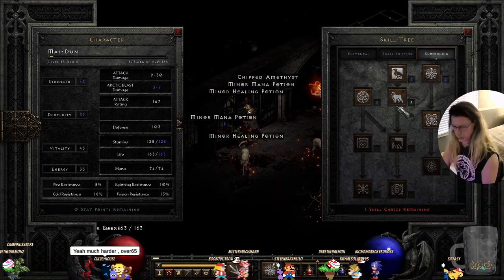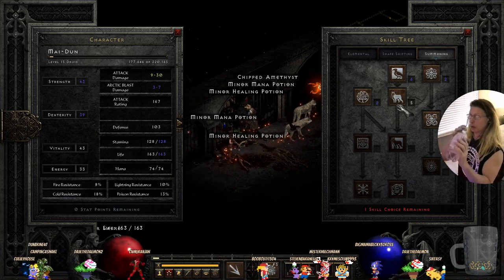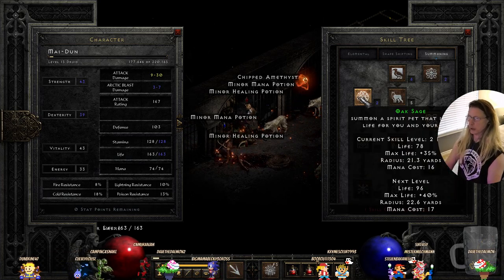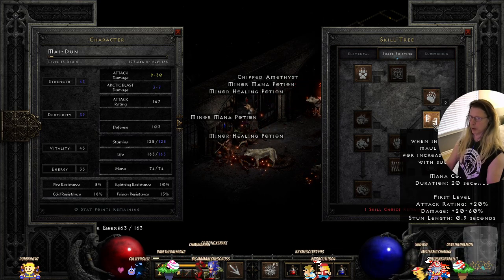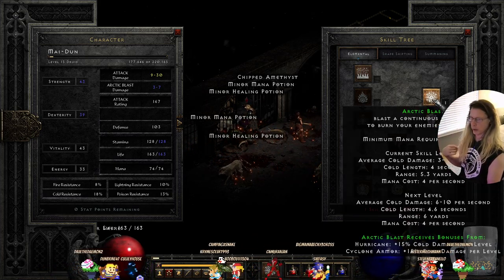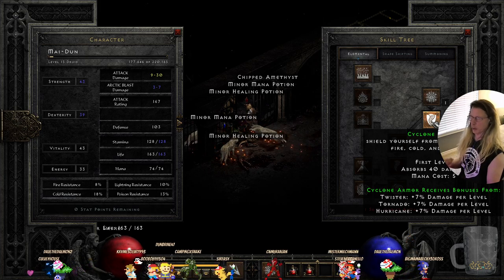A lot of seniors will already have Social Security and some pension, and then they'll also invest money. We don't have anything new over there yet. We do have Maul, where we can maul people. We have Cyclone Armor now, or we could put another point into Arctic Blast. Let's do Cyclone Armor. Yeah!